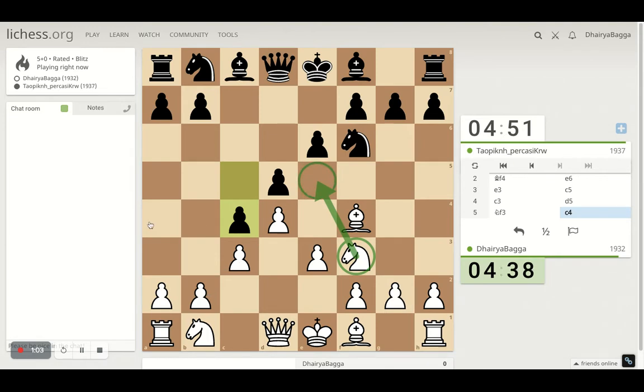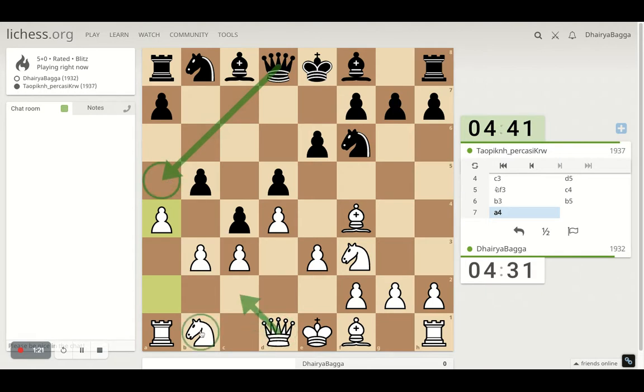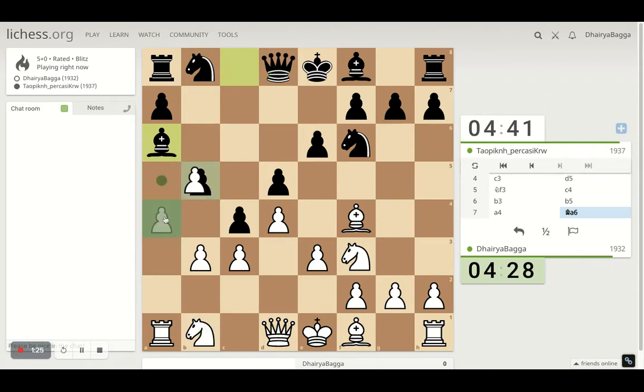Now whenever the opponent does that, it's simple - you have to play b3. And if the opponent tries to hold on to it by playing b5, then the other simple move is playing pawn a4. Generally expect the queen to come here now. And if that happens, we go up and then probably try to - but it doesn't come, so we need not bother about it. But take on this first.